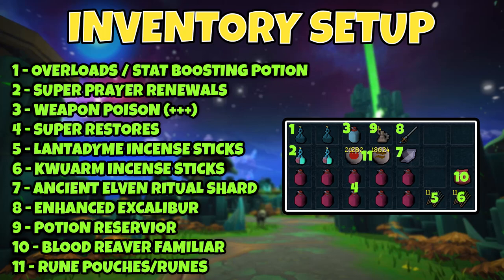For the inventory, first up are your overloads or stat-boosting potions. Elder Overloads are recommended, but Supremes work too — regular Overloads will result in lower hit chance, less damage, and more damage taken. Bring Super Prayer Renewals to upkeep prayer points and reduce the number of Super Restores needed. Weapon Poison+++ is a must — one six-dose flask per hour, or two four-dose potions. For Super Restores, if you're using the Tier 99 prayer with Soul Split you'll need ten; with the Tier 95 prayer you can get away with eight.